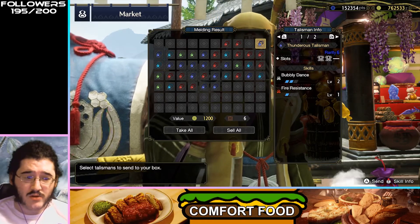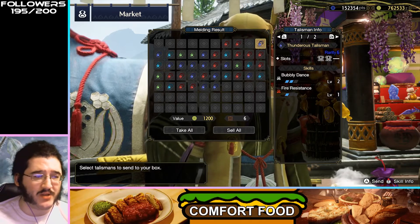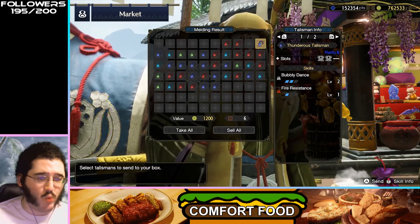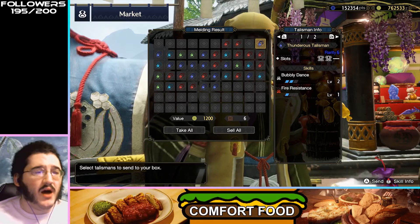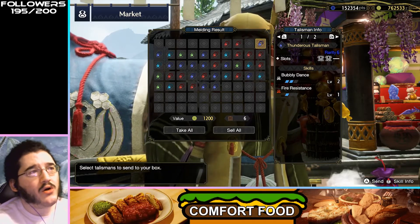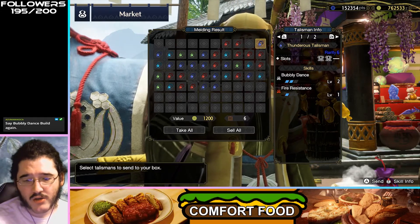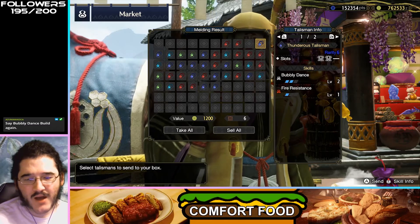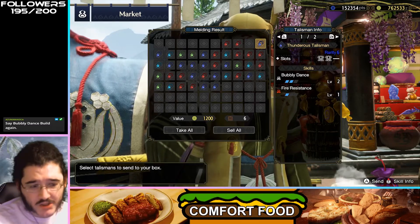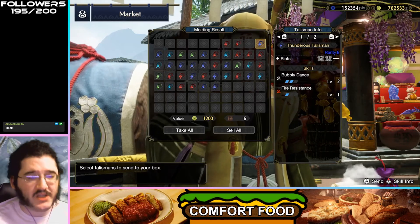Bubbly Dance 2 on your talisman right off the bat — pretty decent if you're looking for a Bubbly Dance build. Fire Resistance — not amazing to find here. The tier one slots are fine, but really the Bubbly Dance having two levels here means you could open up some other tier two armor slots to not run the Mizu armor. So this could be decent for you.